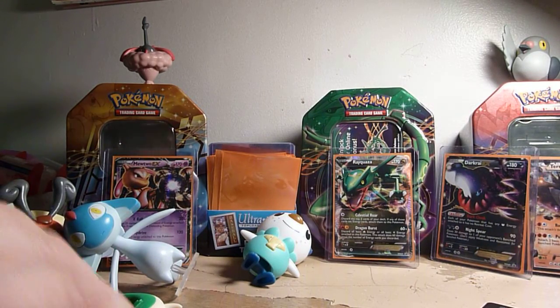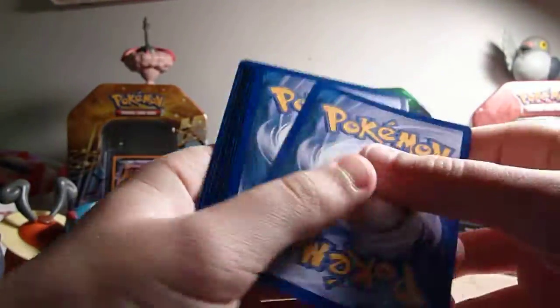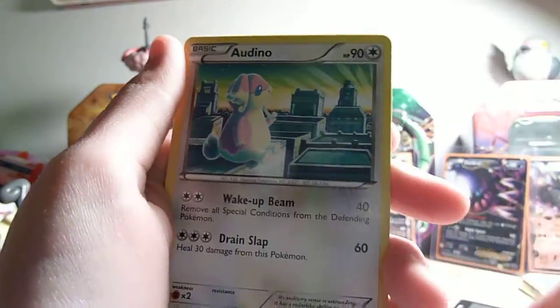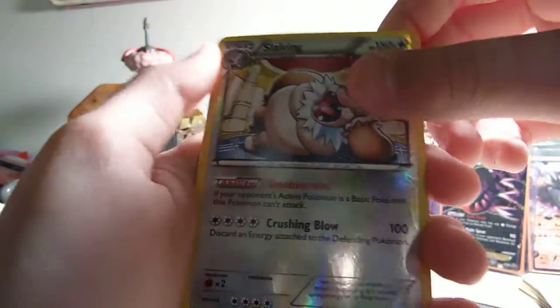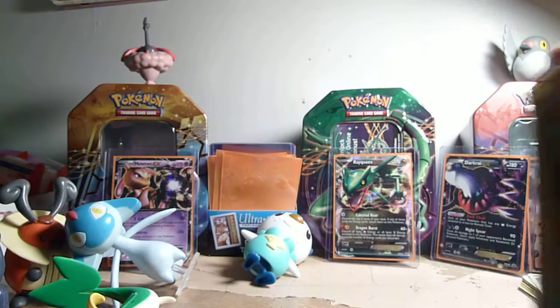So we have our last pack which we were hoping for an EX — if it is then good thing it's at the end. Rufflet, Limpet, Drifblim, Dino, Nosepass, Rescue Scarf, Sock, Audino, Slaking reverse which is a holo — and a Crawdaunt rare. So we got no EX, sorry guys.